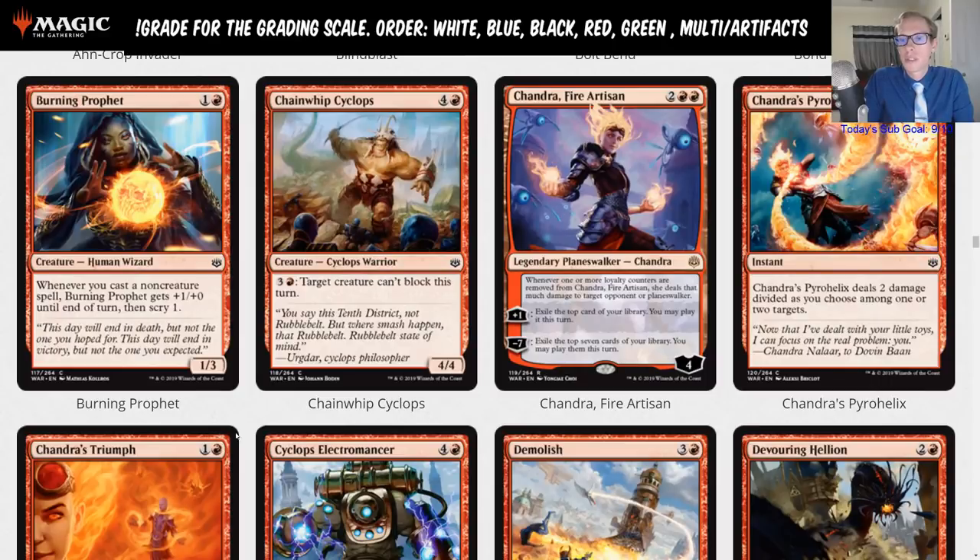Is this better than Viashino Pyromancer? No. Better than Steamkin? Certainly not. Do you want more two-drops besides those in mono red? No. Maybe in an Atalya's wizard deck with Experimental Frenzy on the battlefield you get the scry to avoid having a land on top — that's about the best situation. It's a fringe card for a fringe deck, so I'll just give it the limited rating, though you may sometimes see it in standard.